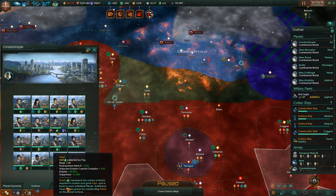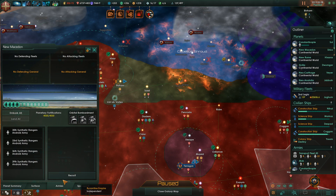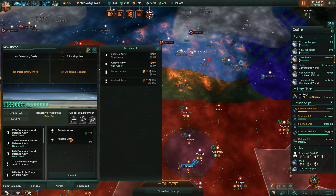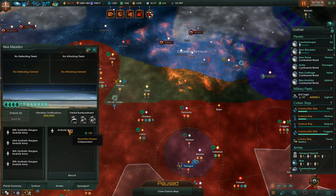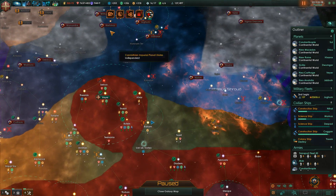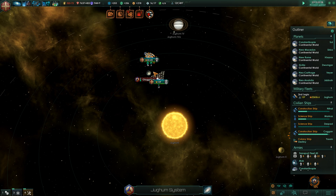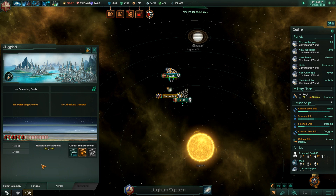We're going to go back to Constantinople with a few android armies and heavily reinforce new planets that we get with a lot more androids. Actually though, we're fairly low on energy credits, so scratch that — it would cost too much. But what we can do is just reinforce our planets a bit more.